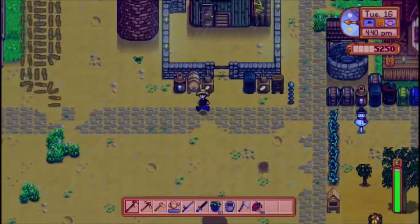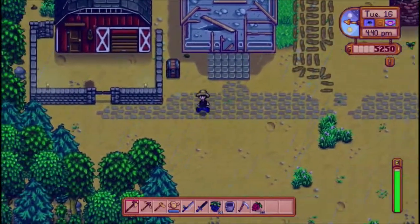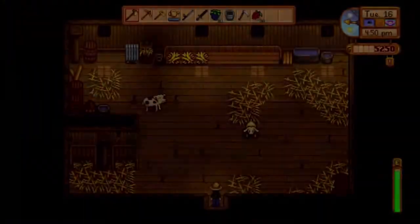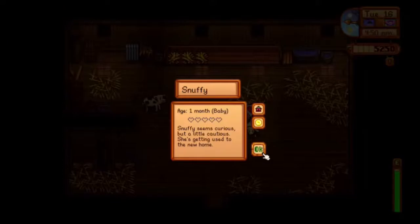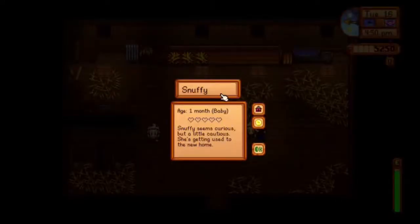Let's go see Snuffy and see how she looks right now. Oh, Snuffy! She's gonna start giving us goat milk once she gets older. Snuffy seems curious — yeah, she's getting used to her new home. Oh, that's adorable, that sound is adorable!